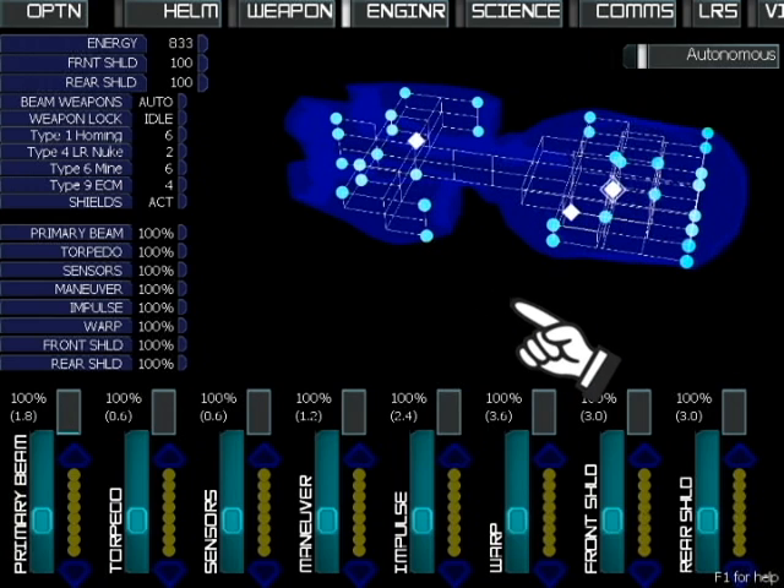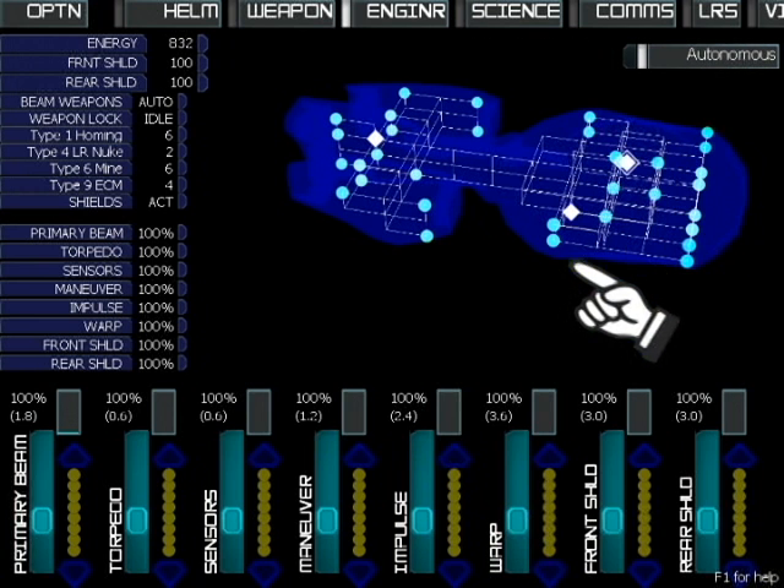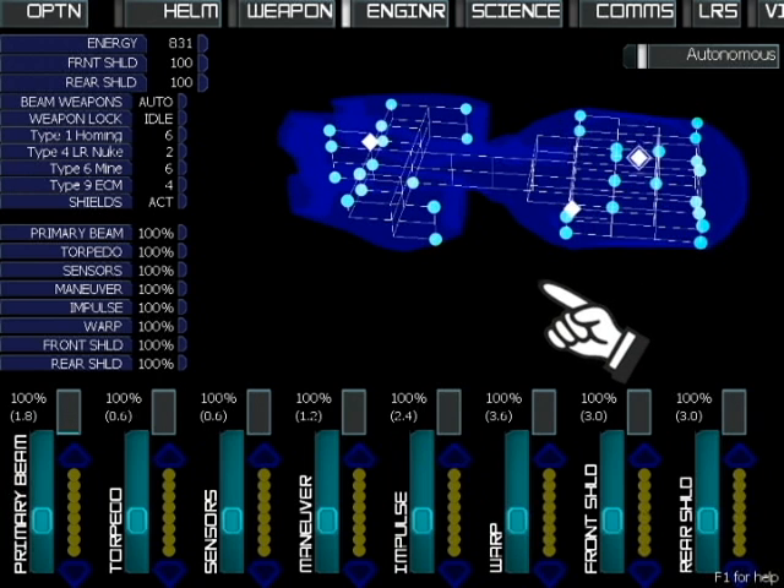When the autonomous button is turned on, the damage control parties will automatically move to fix damage, but you can be more efficient by guiding them yourself.